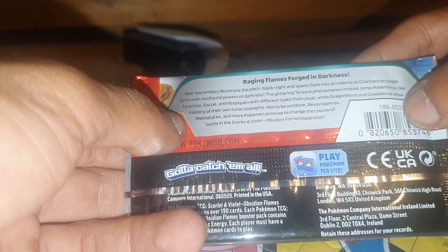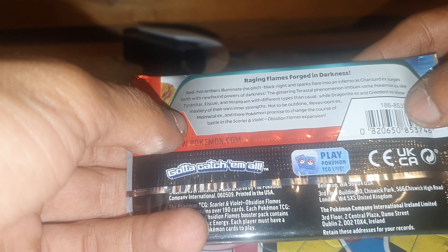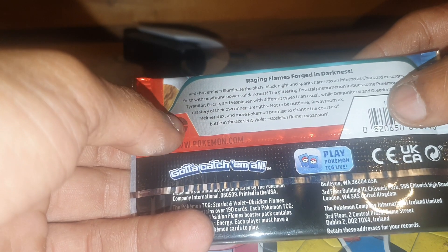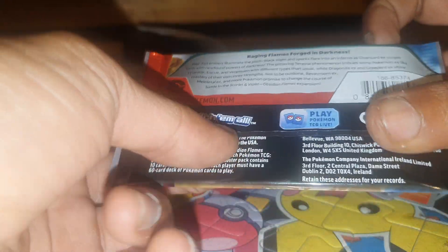While Dragonite EX and Ingredient EX show mastery of their own inner strength, not to be outdone — Revavroom EX, Melmetal EX, and more Pokemon promise to change the course of battle in the Scarlet and Violet Obsidian Flame expansion: Raging Flames Forged in Darkness.